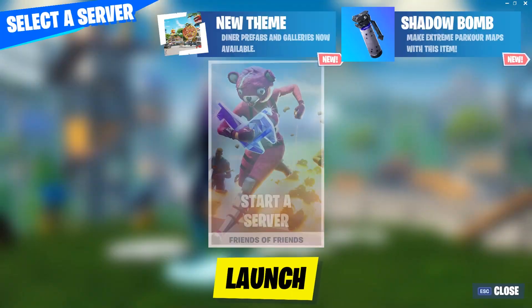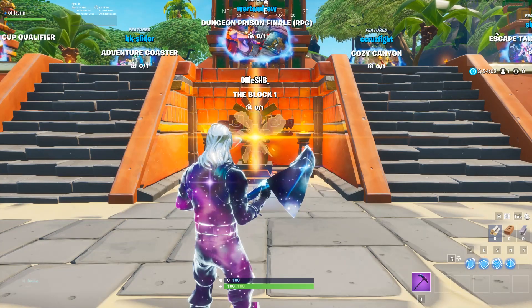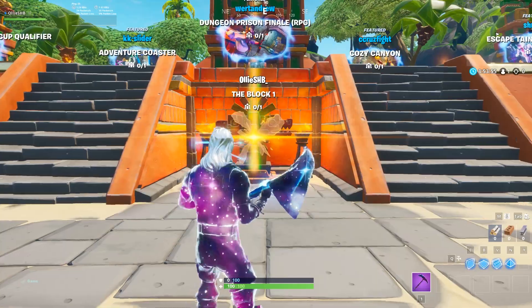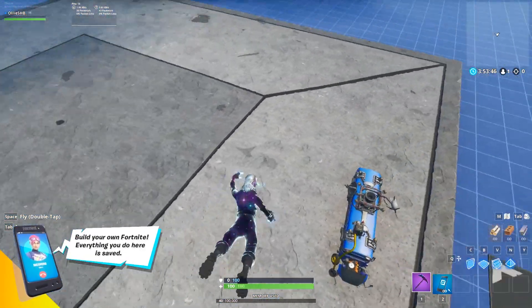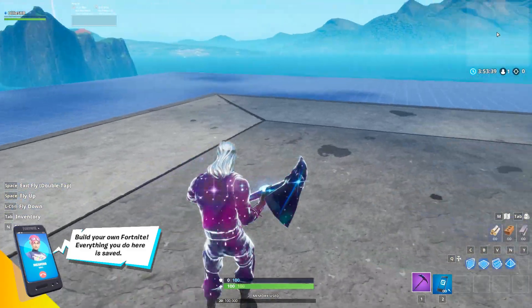So we're going to be loading into Creative. Before we go to the island where the battle buses are, you're going to have to do the phone on any island glitch. If you know how to do this, skip forward about a minute. If not, I'll explain quickly. Enter any of your islands and make sure there are no spawn pads. I've got one of the battle buses there so I'm going to delete it so you know I get it fresh.